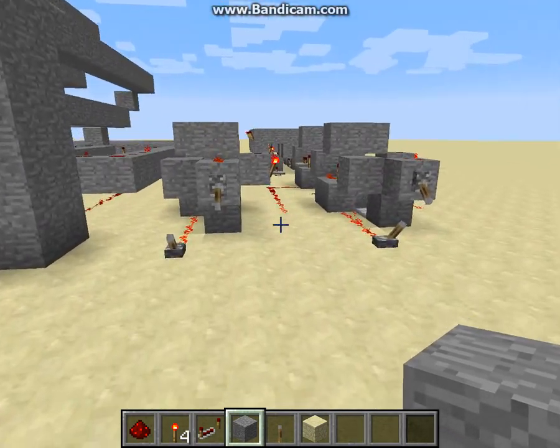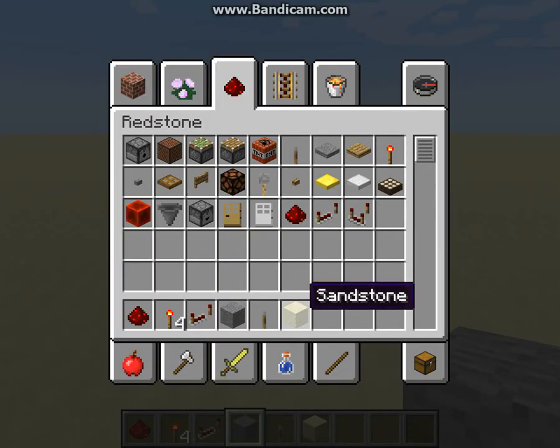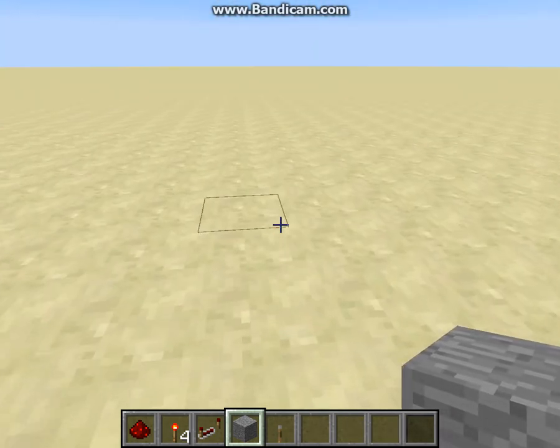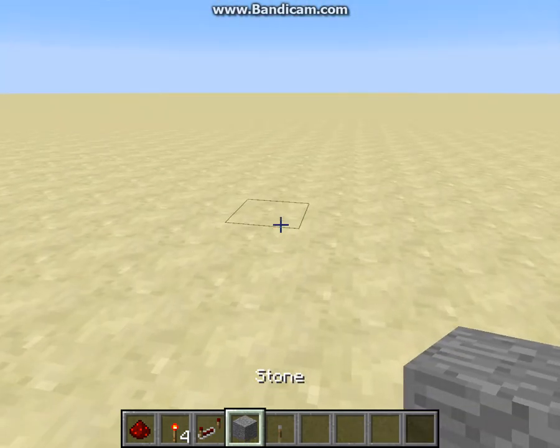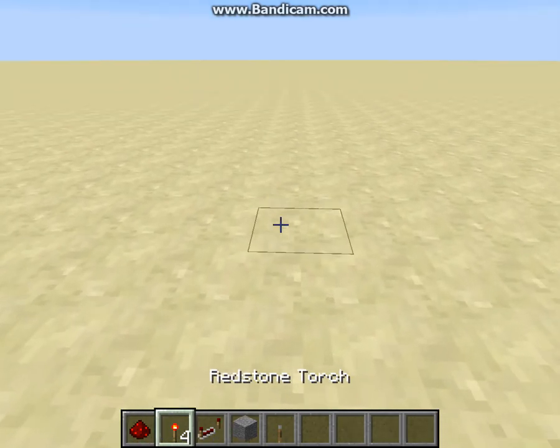So that's basically how you can use it. And to build this decoder, you're going to need a lever, any block you want, a redstone repeater, a redstone torch, and redstone dust.